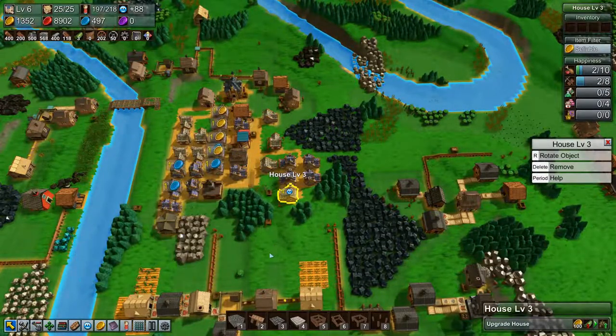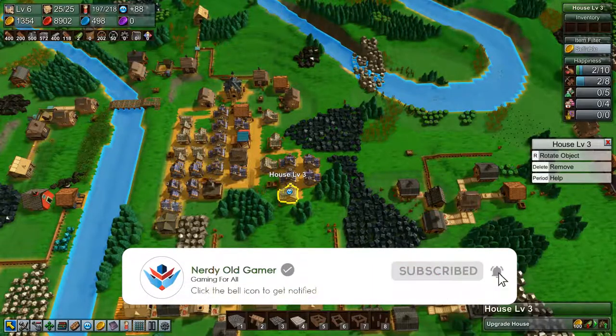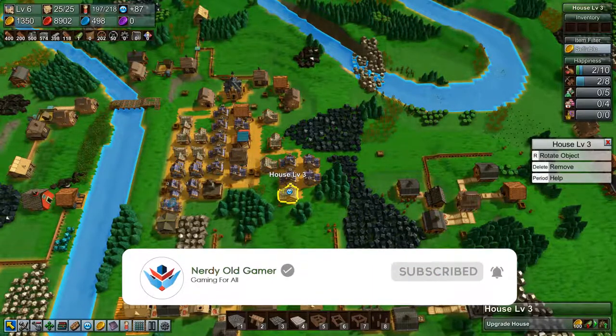We have a ton of wheels, and a ton of planks and wood which is all good. We actually have a lot of reinforced planks now but still not enough cloth - we need to produce more cloth and that is going to be a project for the next episode. We need to upgrade all our houses some more and that requires cloth. Thank you very much for watching, I hope you enjoyed it - if you did why not leave a like and subscribe, and I'll see you next time.